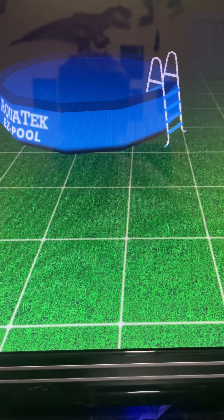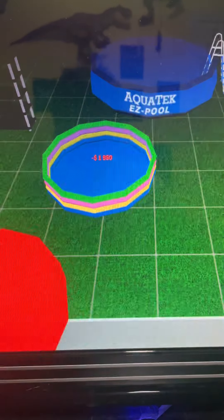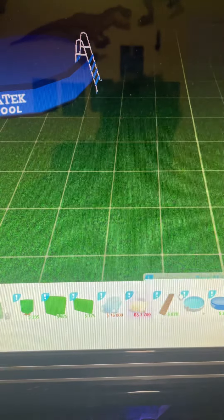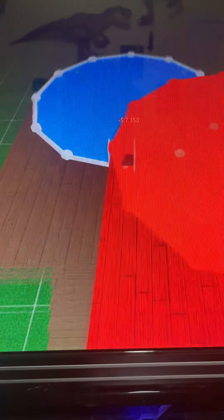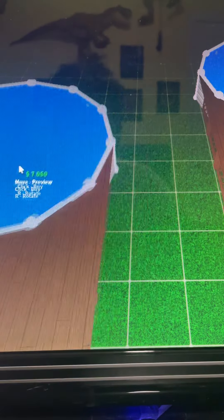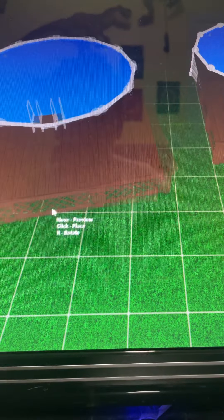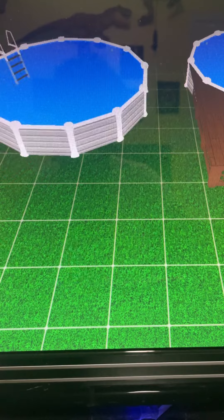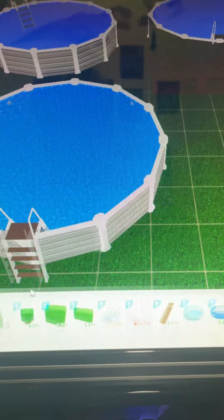Last but not least — the pools! There's a quite easy pool, and we also have the cool squashes kids pool — that's really cute! And we have pool stairs, a massive pool, and an edge piece. There's also a pool staircase and a regular pool too. This update is really huge!